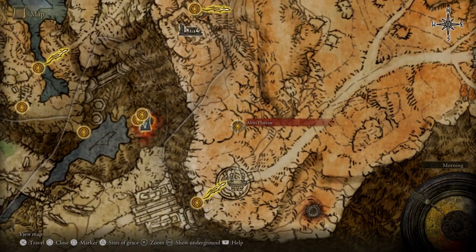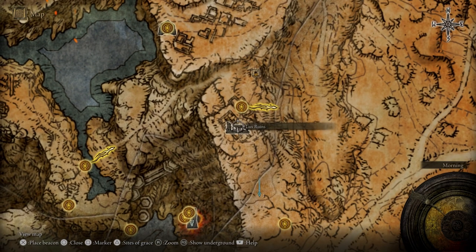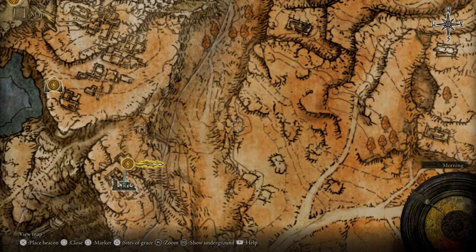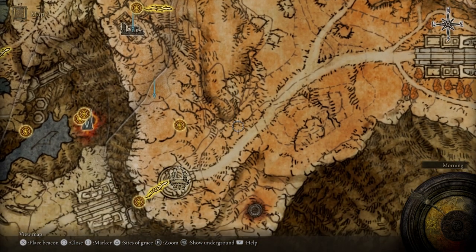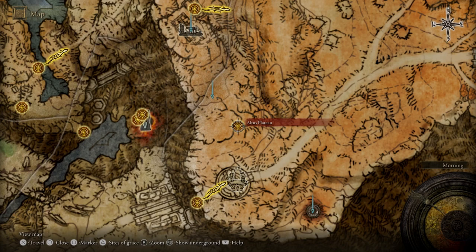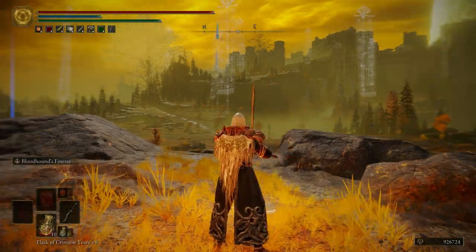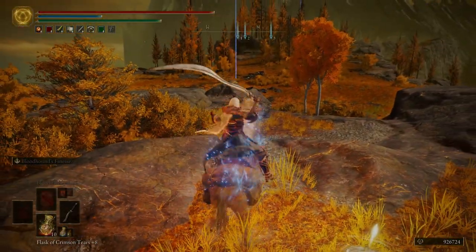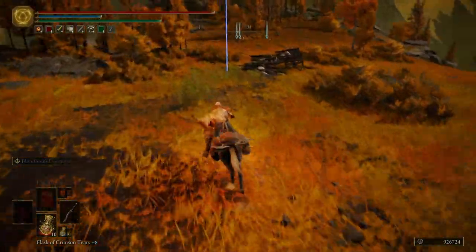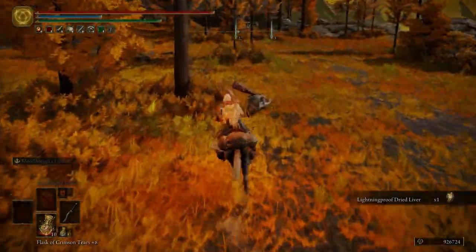We're actually going to fast travel over to the Altus Plateau, but before we do I want to put a few more markers down on the map. Let's go ahead and fast travel to the Altus Plateau. Man, this place is so gorgeous. We're going to be fighting a few Demi-Humans over here — nothing crazy, they're pretty easy, just a lot of them usually.